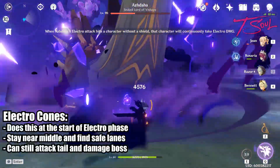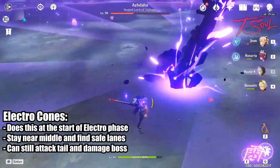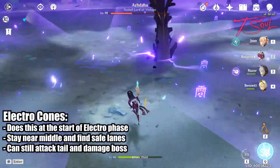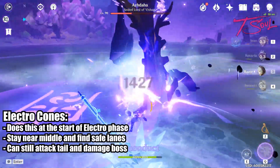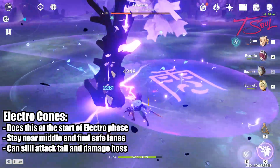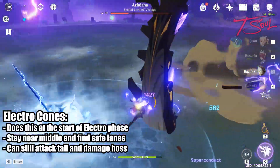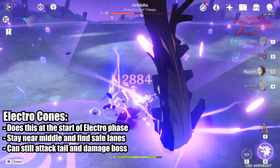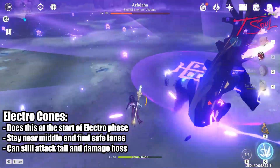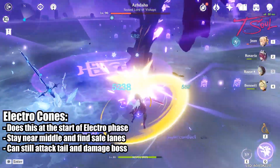At the start of the Electro phase, he'll dive on the ground and stick his tail out — this is a great chance to damage him. You'll want to stay somewhere close to the center. Keep an eye on the ground, as there are many fan-shaped sectors that will get hit by Electro damage. However, there are a couple of safe lanes as well. Keep an eye on what is not glowing purple and stand in those safe lanes. If you're lucky, one of those safe lanes may be next to the tail so you can keep attacking with melee hits. If you're too far away, use ranged attacks or elemental skills, or just wait it out. It's better to be closer to the center during this attack because you will need to run less to reach a safe spot.